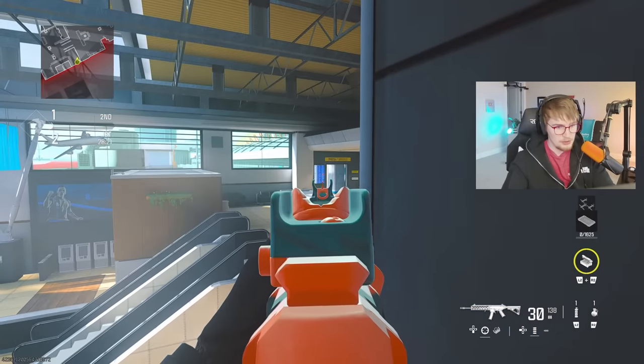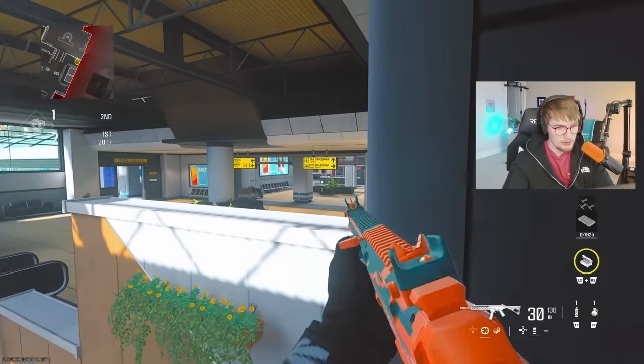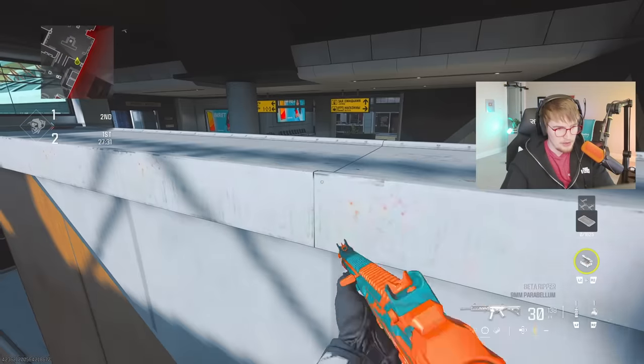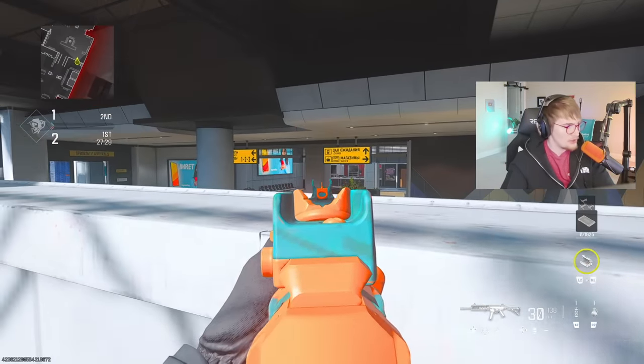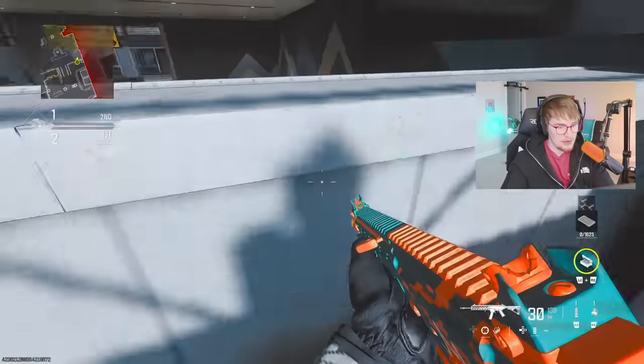You can also hop on this ledge, which lets you check mid, and if you crouch far enough, you can check anybody pushing P1 or Burger. And if you get the jump just right, you're still able to make it onto this head glitch and crouch down to hold all of P1. This jump is not nearly as consistent as the one to get on that planter, so just be warned.